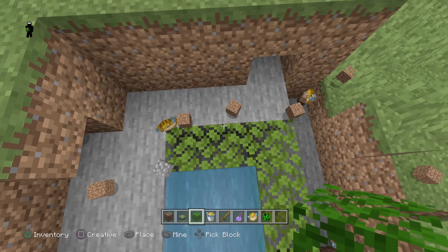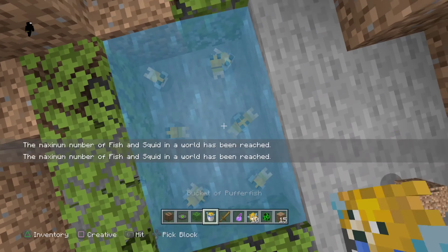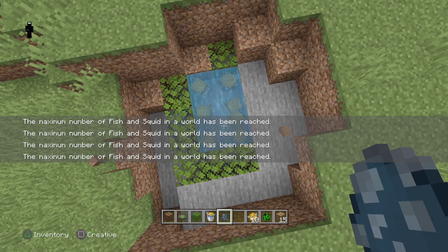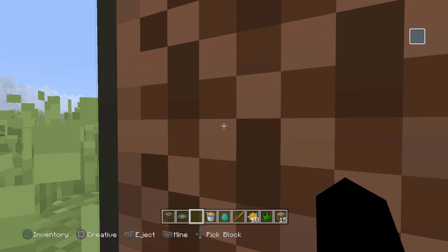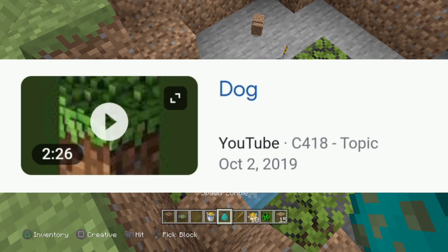If you're a true Minecraft player, you've played some music discs in your survival or creative world, and one of those is simply called Cat by C418. However, in Legacy Edition, it plays an extended version of Cat. This cut part of the music disc Cat is better known as Dog everywhere else.